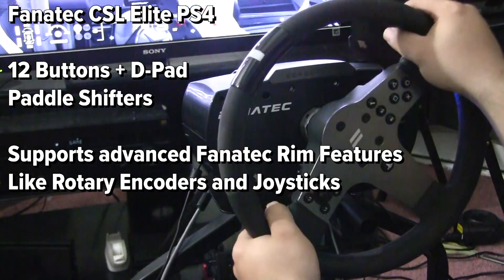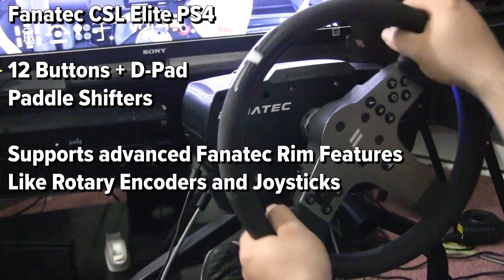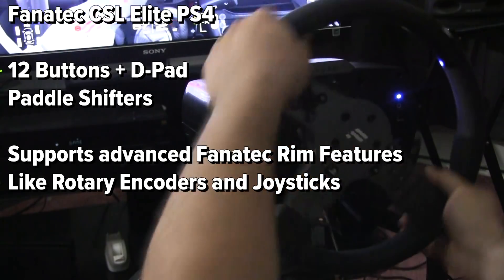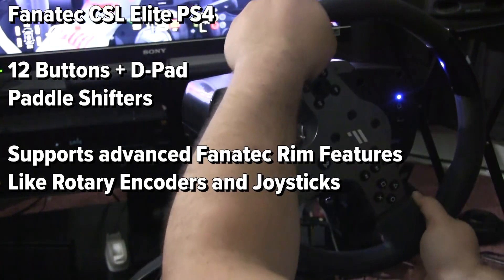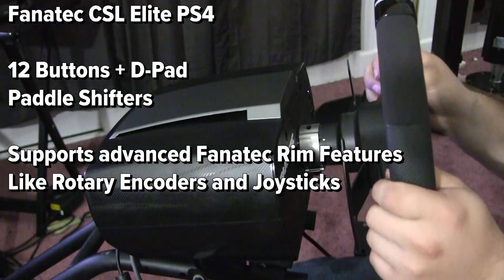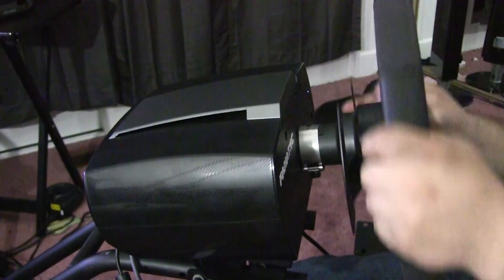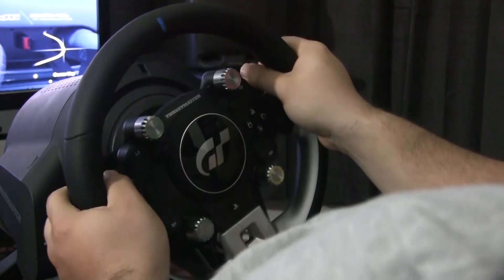The CSL Elite PS4 is a bit of an enigma for me. While the wheelbase does support features such as rotary encoders and joysticks, those are not present on the CSL Elite PS4's rim. The CSL Elite PS4 rim is a fairly minimal affair, with 12 buttons on the steering wheel, a directional pad, and two paddle shifters. The D-pad is not one of my favorites, but at least it's functional. The buttons have a fairly decent click, but the TGT buttons felt slightly more satisfying. The snap dome paddle shifters on the CSL Elite felt quite a bit better than the TGT's, giving a feel that resembled magnetic paddle shifters with a satisfying, if quiet, click. In terms of buttons overall, I have to give the edge to the TGT, as the rim is just full of features not present on the CSL Elite PS4.